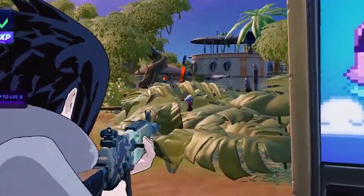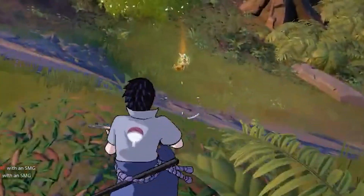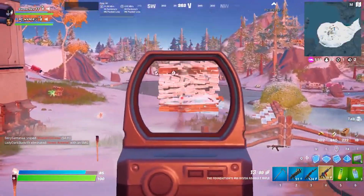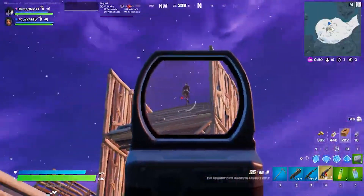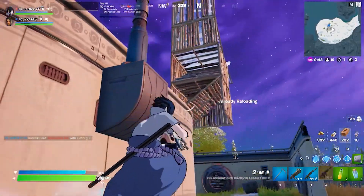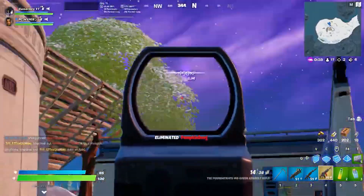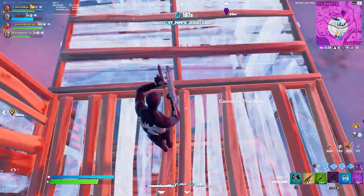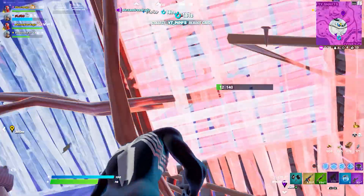Don't forget that the Foundation skin is an actual boss here inside of Chapter 3. If you guys defeat the Foundation boss, which is really hard to actually defeat, he will drop the MK Mythic Weapon, which is probably the best weapon overall right now here in the brand new season. Shotguns are pretty useless nowadays, so you might as well use the MK, which features a new red dot sight that really reminds me of Call of Duty. It's a really good weapon that destroys and melts players, especially with the new Mythic variant.